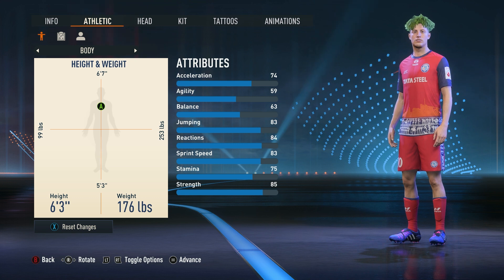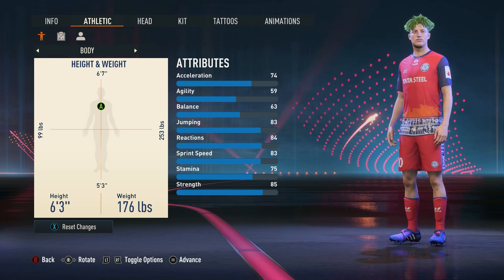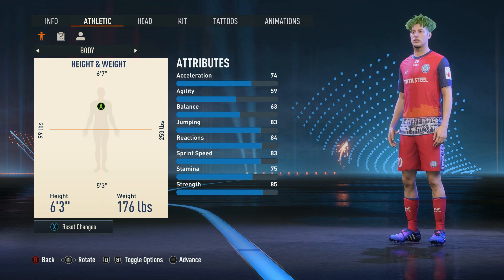First off, in terms of height and weight, you want your height to be 6'3 and your weight to be 176 pounds. This allows you to not only have decent pace, but also be a physical presence on the pitch as well. 6'3 is a really good middle ground height for being able to win your headers and also keep up with the opposing strikers.